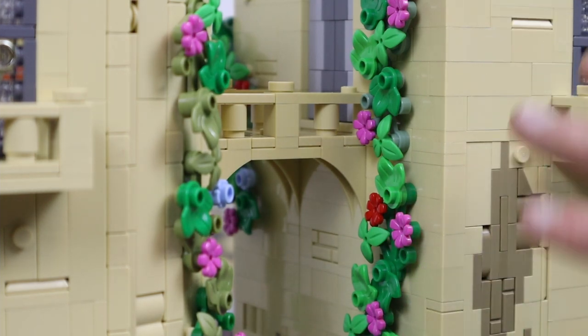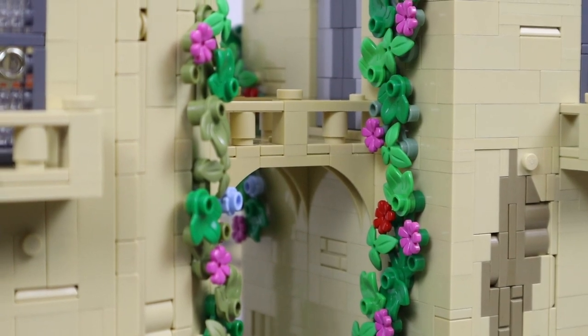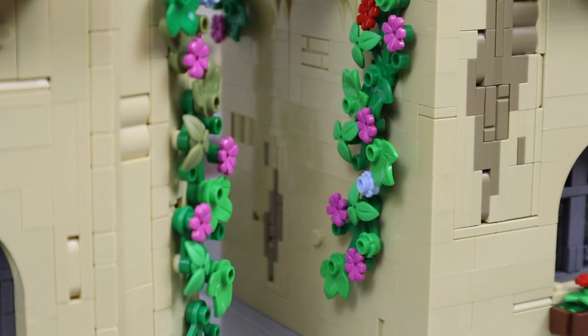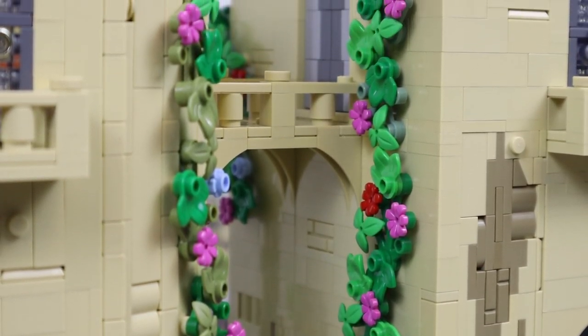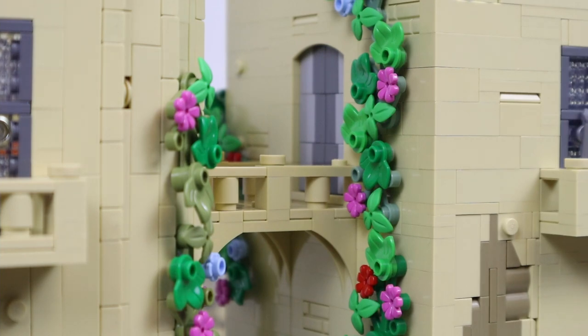Moving over to the sand green — the idea was to make it look similar to the regular green, so there wasn't really any color blending, just a different color underneath. Honestly it looks pretty good; you can't really tell except when you look at the side, and even then there's no jarring color differences. It basically just looks like the same kind of vine you see throughout the rest of the MOC. I'm definitely going to be mixing this in with the regular green, maybe not doing full vines in sand green but mixing it in. I also went through and started adding in the blue flowers, which helps distribute color throughout the entire vine — there are now little accents that draw your eye away from just the green and pink flowers.